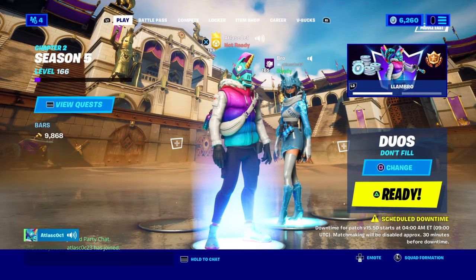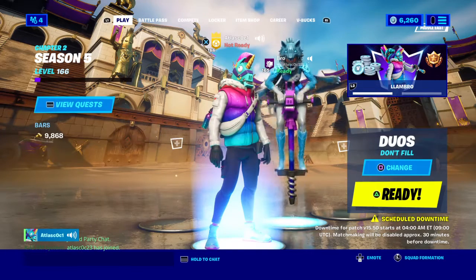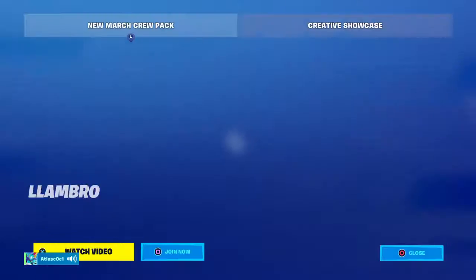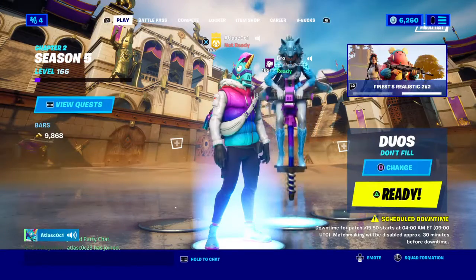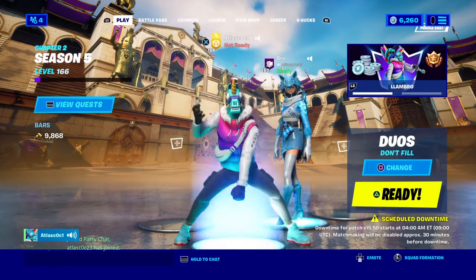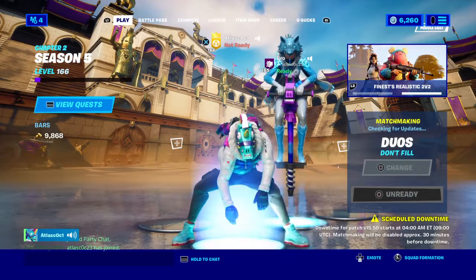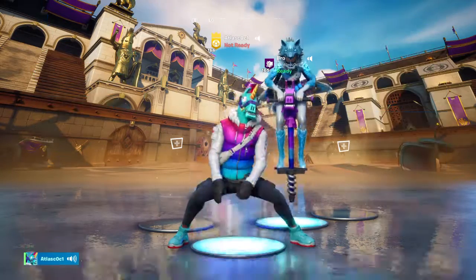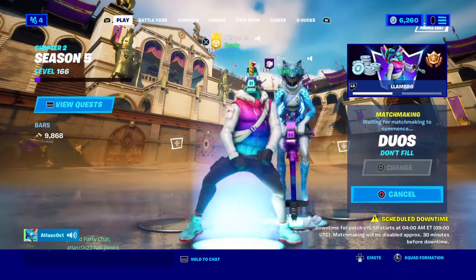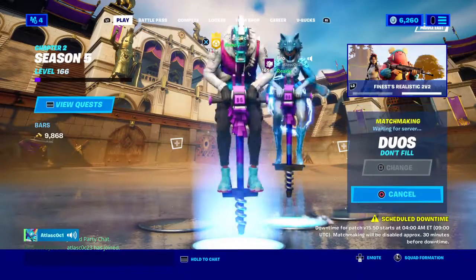Hey, what's up guys and welcome back to another video. I'm here with my brother at OC. We got the Fortnite crew pack and the new one just came out — it's March 1st. Why not just play with him? So here we have Lombro, and I'm using a glider that goes really well with him, but it does not come with him.